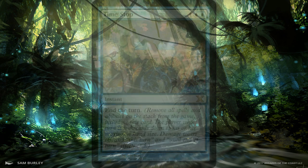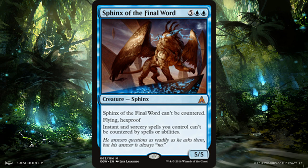Then we have Sphinx of the Final Word — super powerful in control decks or any deck going up against opponents' counterspells. It's basically impossible to get rid of because they can't counter it. It has hexproof, which is incredible, and it makes your spells uncounterable. In combo decks, you don't want any part of your combo countered, so you can put this in a combo deck to protect yourself against control players. On top of that, if you want to go the Unesh sphinx tribal route, this is definitely one to consider — it gives Consecrated Sphinx a run for its money.